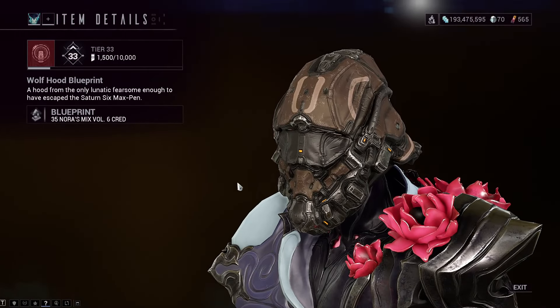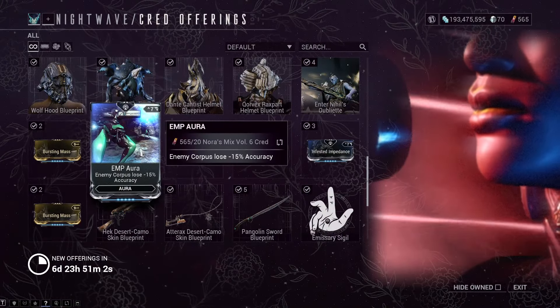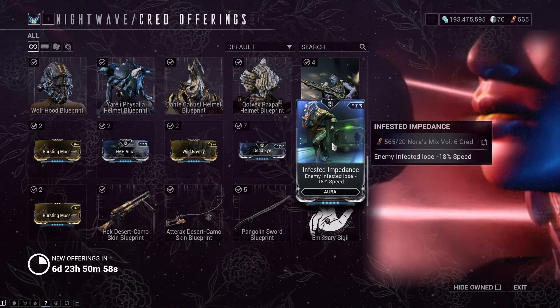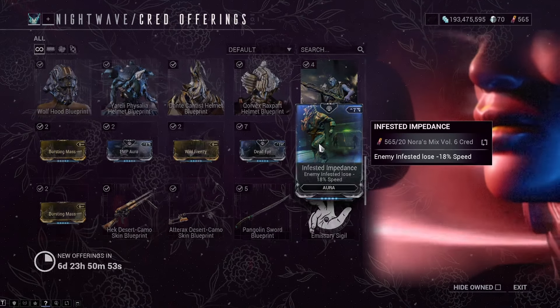There is the Wolf Hood blueprint — really nice looking thing. Aura wise: AMP aura, Deadeye for extra sniper rifle damage, and Infested Impedance — yes, there is only three — that will slow down enemies.